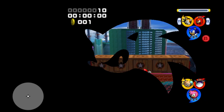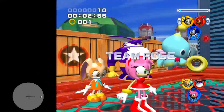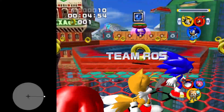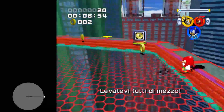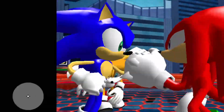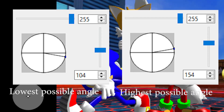The first strategy we're going to be looking at is very simple. What you're going to be doing is holding neutral stick as the stage is loading, and start holding right at some point while the text is scrolling. The ranges of angles that work look something like this, so it's not too strict, but it can fail from time to time.